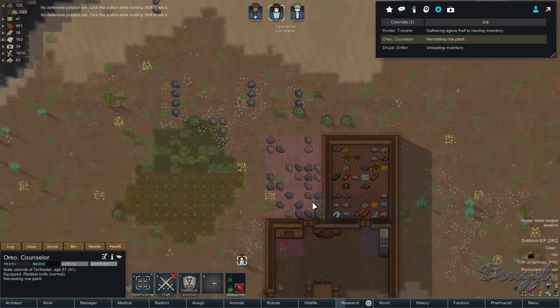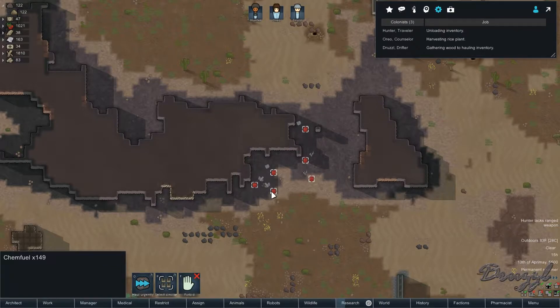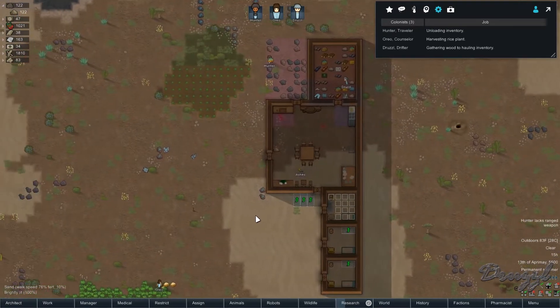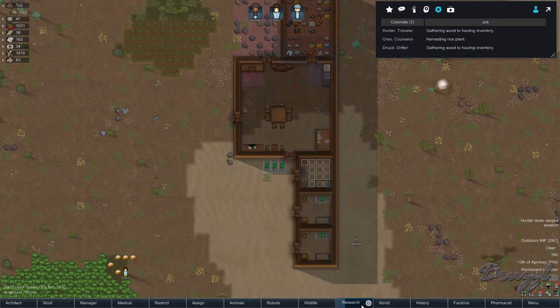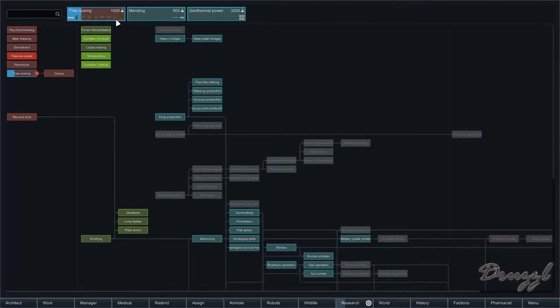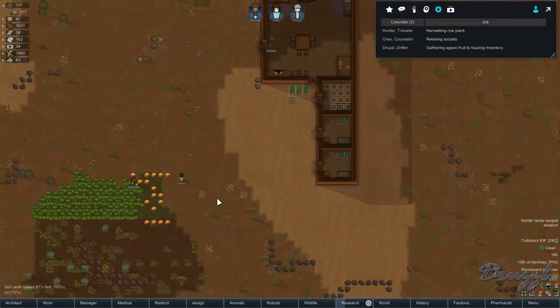What do we have in the cargo pods? Chem fuel — oh cool! With that we could actually make a chem fuel generator to power some lights. What's the first research we're working on? Geothermal? Nope, first is tree sewing, then mending, then geothermal. Okay, that's fine.